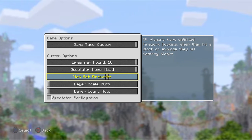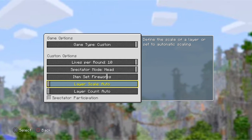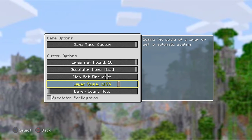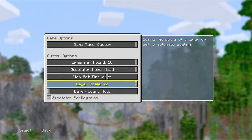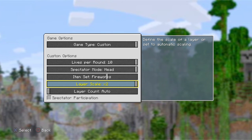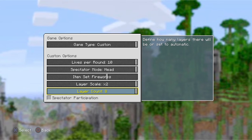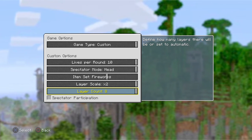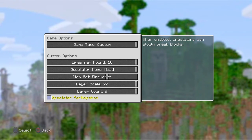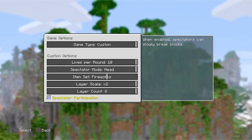There's also a layer scale setting: auto, times one, times 1.25, times 1.5, times 1.75, times two - which defines the scale of a layer or sets it to automatic scaling. Layer count goes from auto up to eight. And spectator participation: when enabled, spectators can slowly break blocks.